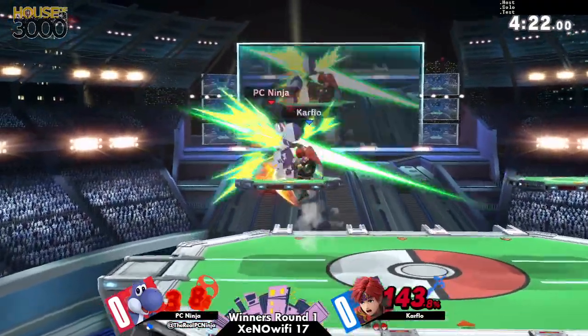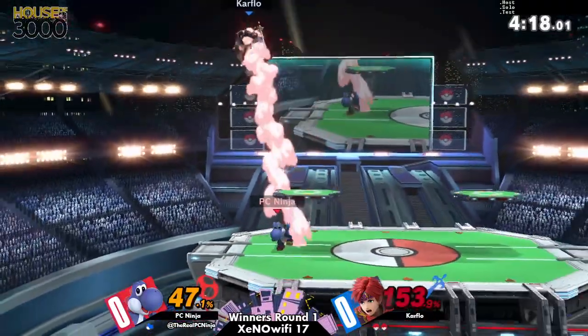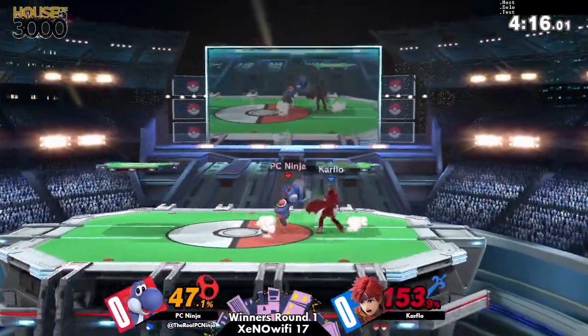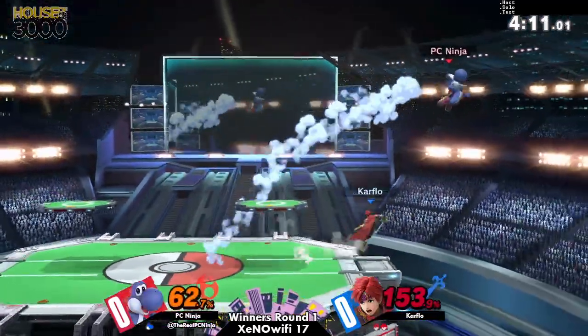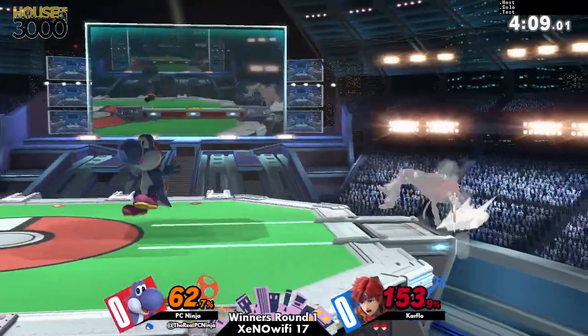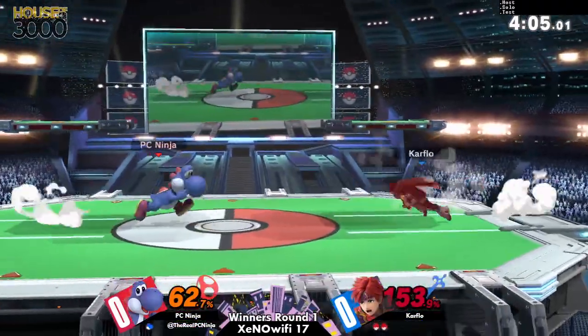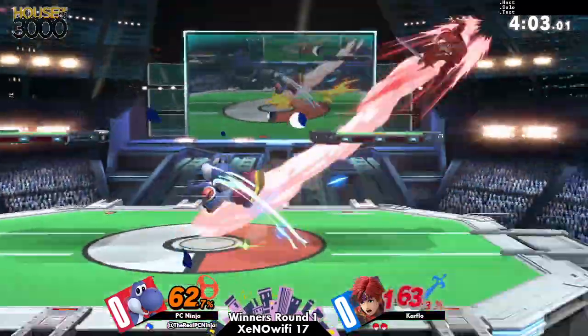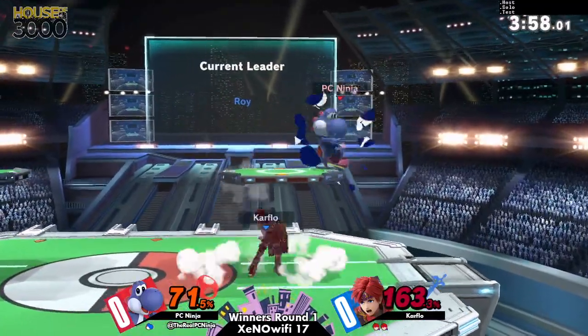Alright, sick reset from Carflow on the platform. He's just picking up a little damage. I think PCNinja was giving him a little bit too much space on the ledge — maybe he was just trying to anticipate a getup option — but he has to ledge trap a little bit more proactively.